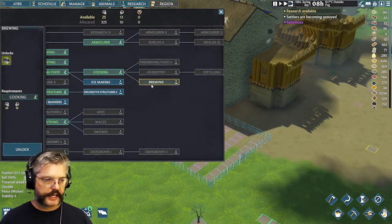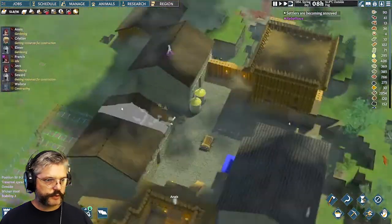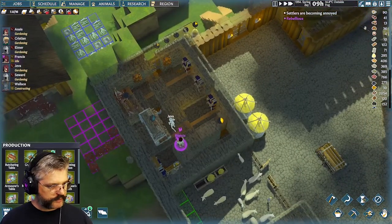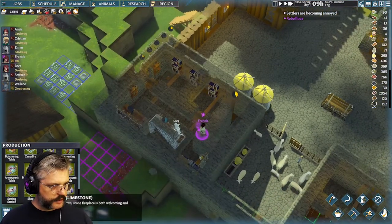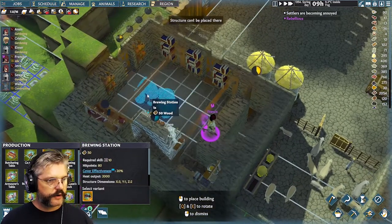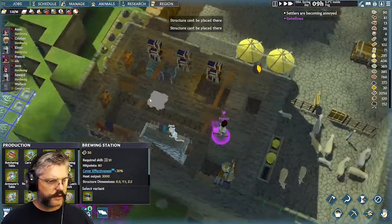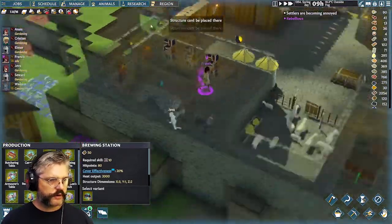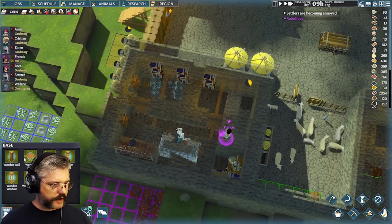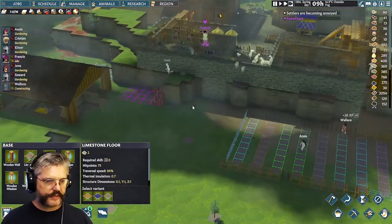I can get brewing now, so we're going to build a brew station. A brewing station should fit in that corner. Can't be placed there, can't be placed there — oh, there's a hole in the floor. Whatever, it's being placed there. We'll give somebody a build order and at some point that'll get plugged.